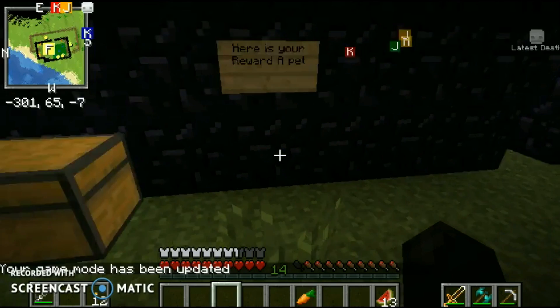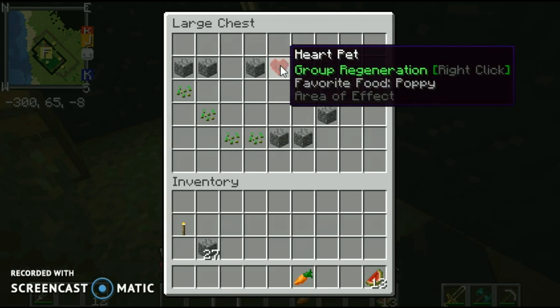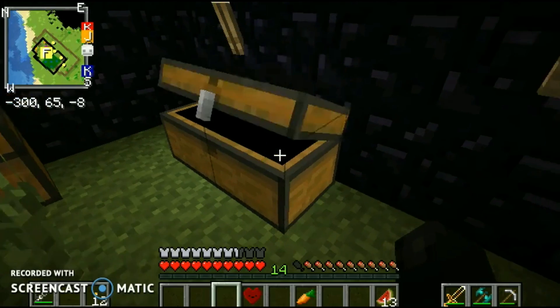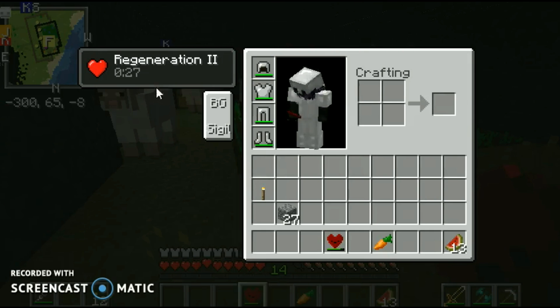Let's stay here. He said: 'Here's your reward — a pet.' I don't know what a sign is doing there. Where's the pet? It just bugged out for a second. Oh look, he made a smiley face this time!